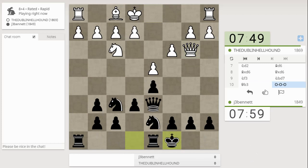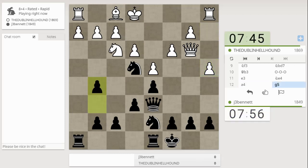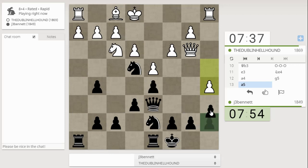Looks like he will try to get something going against my queenside. So let's park this knight over here — looks like a good square. Then push that g-pawn forward. Still threatening to take on h2 if he moves the knight away. If he plays h3, I can play g4 anyway.